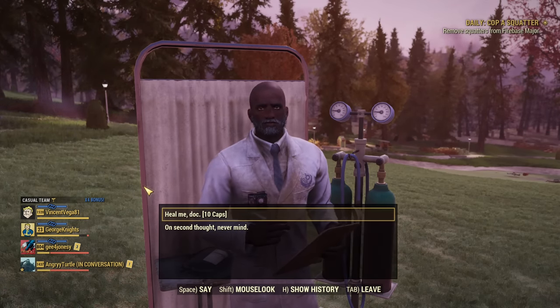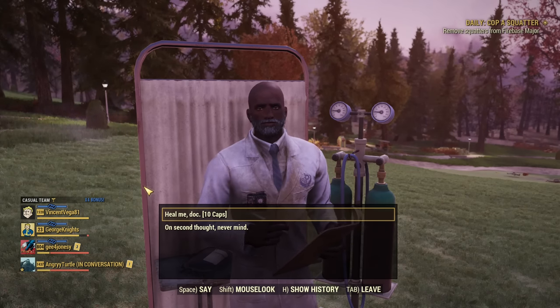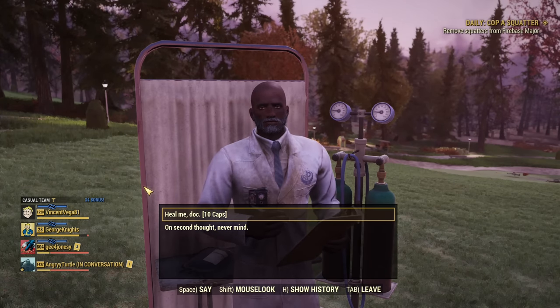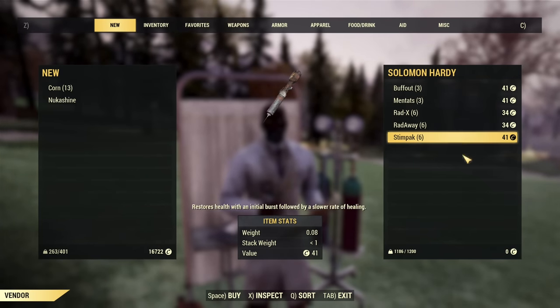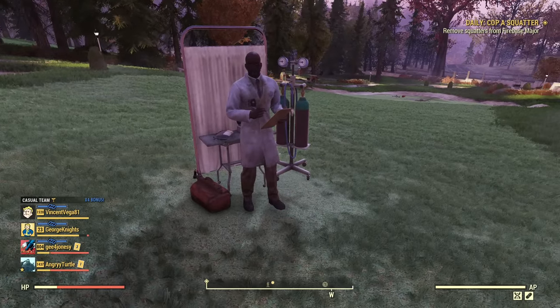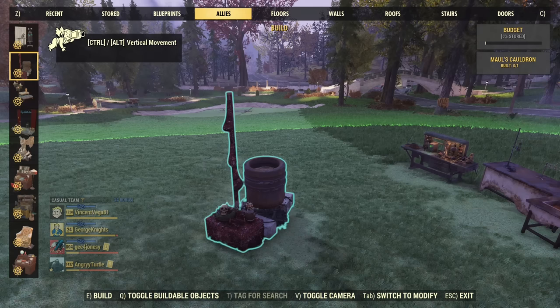He will provide multiple medical services: he can heal you, heal your pets, remove diseases, although he charges for all those services. Healing costs 10 caps — not much, but not something most people will need. As any ally, he offers vendor services and will sell stuff to you. His vendor inventory is very simple, nothing special. In my opinion, he's a Tier C ally — nothing particularly interesting about him outside of looking nice with some camps.